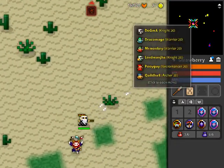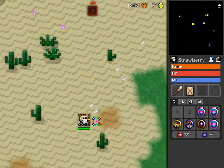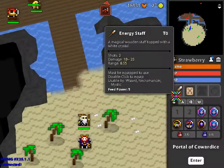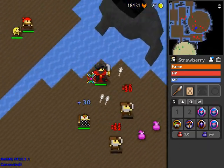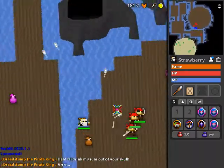Hey fellas, today we're doing a snake pit. I just got my wizard to level 20 — here he is. I'll do a pirate cave just to warm up first. I don't really want to go into the snake pit, but it's time. I better do it — do it for the fans.